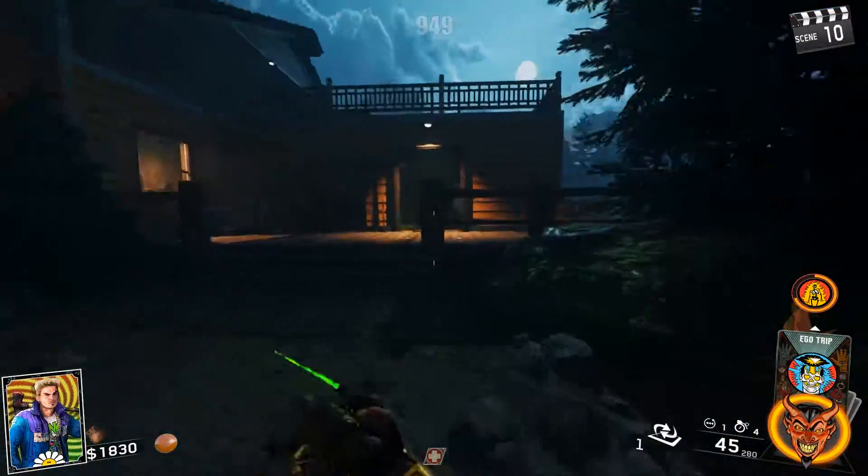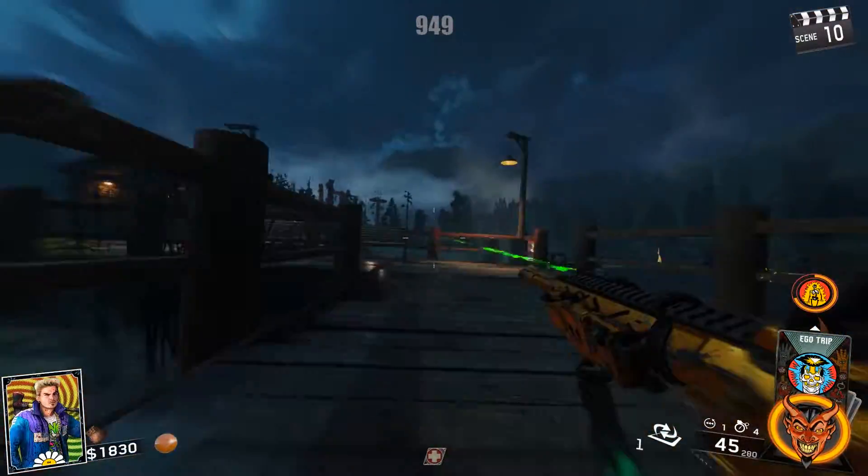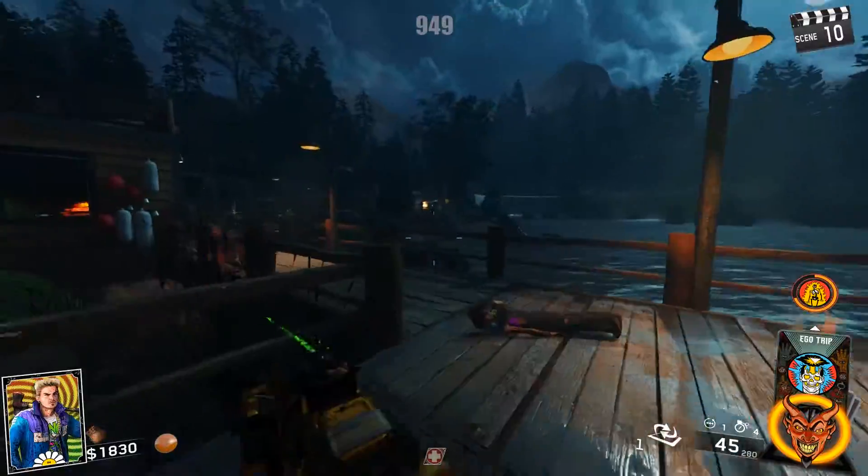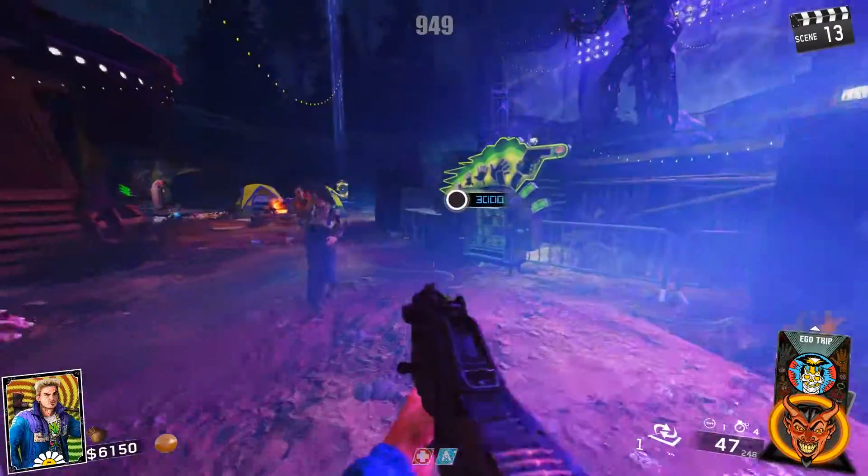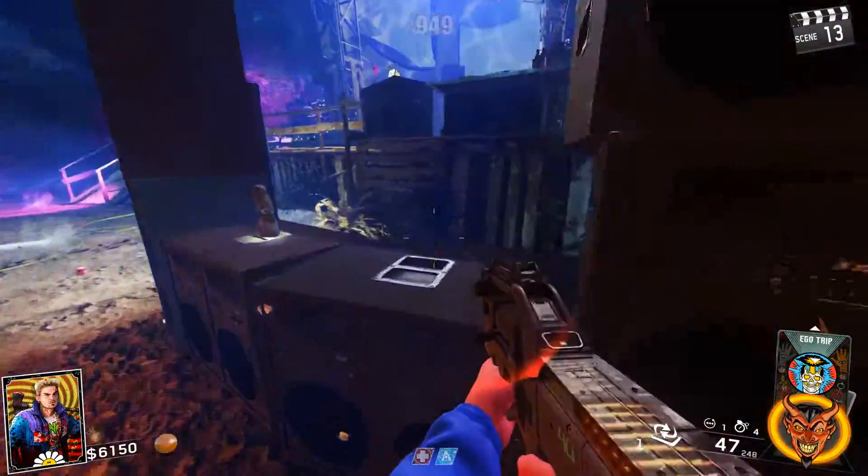Those are the locations. Go ahead and search for the four different miniature statues in the locations. Once you have them, you're going to want to place each of them on the stereos in the rave area right here.